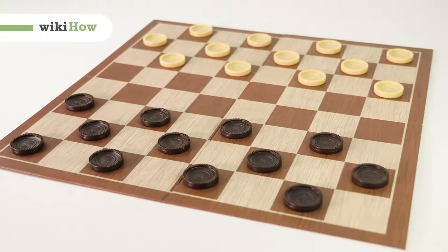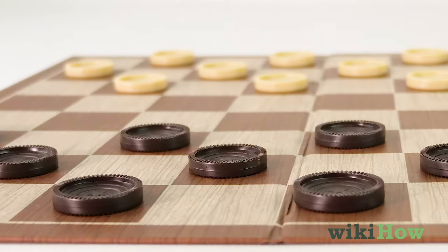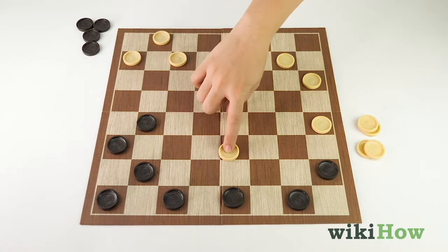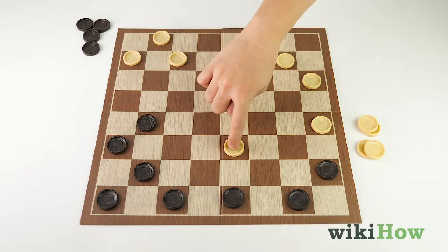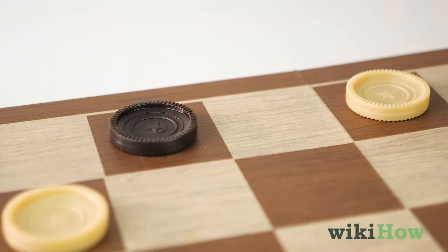One strategy that can help you win at checkers is keeping your back row in place for as long as you can. That will make it impossible for your opponent to crown one of their pieces early on in the game. Focus on crowning more pieces than your opponent, which will give you a competitive edge.